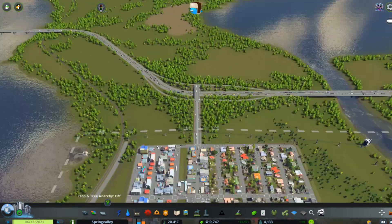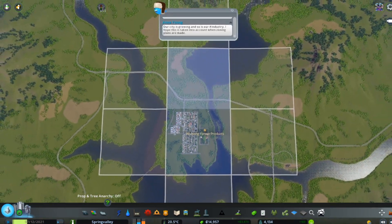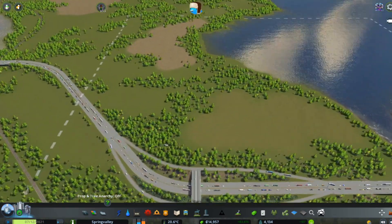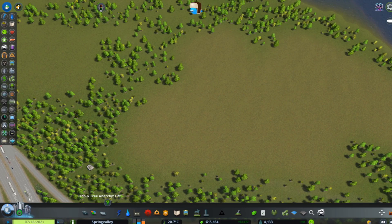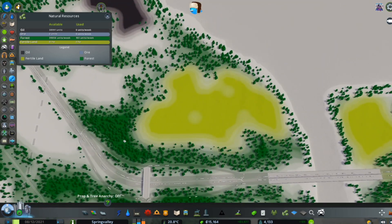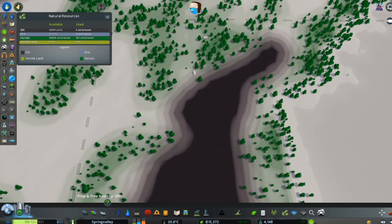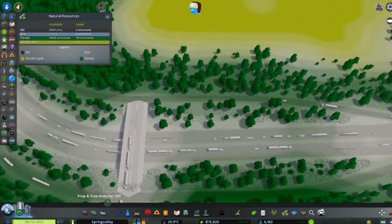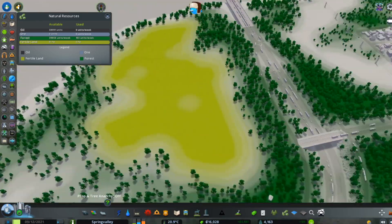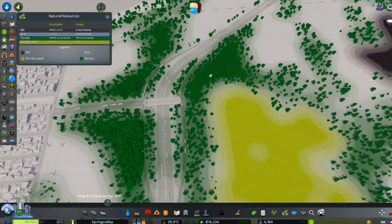So for today's plan, we are going to expand into this area right here. I think there is an ore deposit here? Oh no, it's fertile land. And then there is oil right here. So I think I might build a couple of farms here and expand this way.